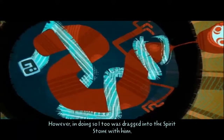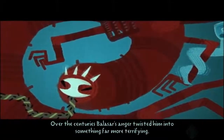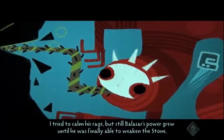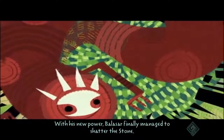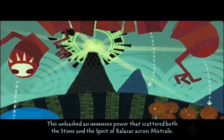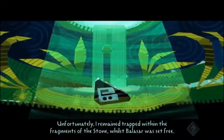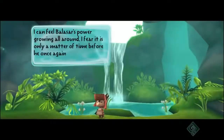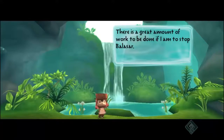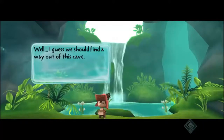'However, in doing so, I too was dragged into the spirit stone with him. Over centuries, Balasar's anger twisted him into something far more terrifying' - like a final boss or something. 'I tried to calm his rage, but Balasar's power grew until he finally managed to shatter the stone. This unleashed an immense power that scattered both the stone and the spirit of Balasar across Vistralis. I remained trapped within the fragments of the stone whilst Balasar was set free.' Shit happens. 'There is a great amount of work to stop Balasar. My powers are weak at the moment, but by working together we will achieve great things.' Spoken like a true politician.